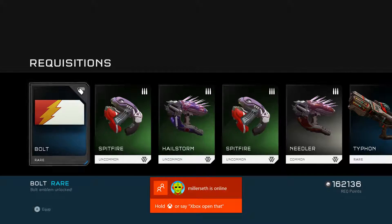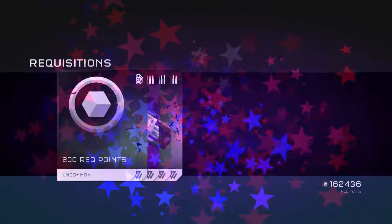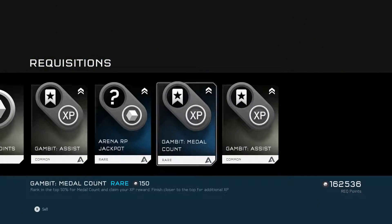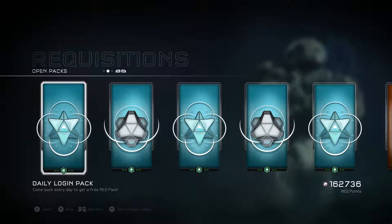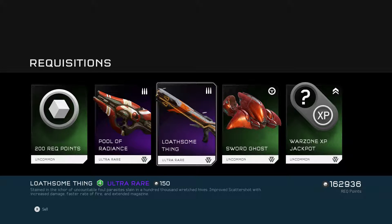Oh man, I forgot to turn off notifications - so professional, my fault. Another daily login pack, these are random packs by the way - oh man yes, these are really cool, oh this one's really cool! Speed boost 3, that's really cool, and the damage boost. Two ultra rares - I don't like this thing but this thing looks really cool. Faster rate of fire, extended bags - okay.